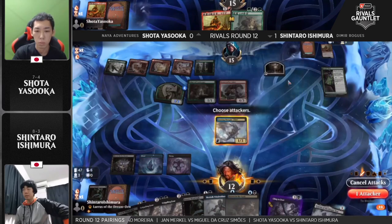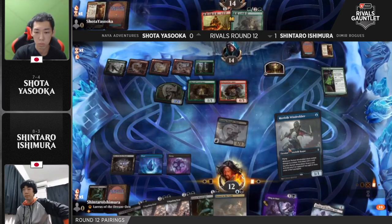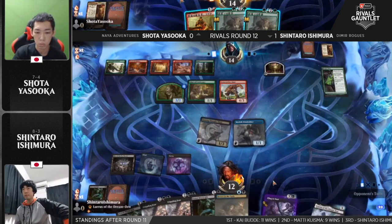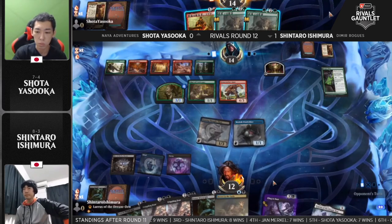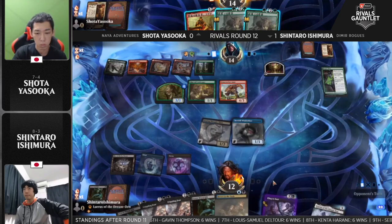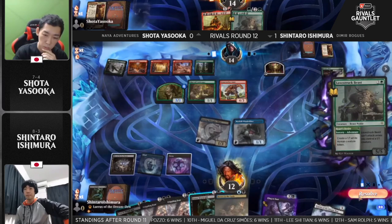And now Ishimura considering keeping back the 1/3 — goes for it. Mills two. Showdown of the Skulls hits the bin. Merfolk Windrobber joins the party but can't yet be sacrificed — only seven cards in the bin. The Power Word Kill will make it eight and then you can block and sacrifice. We'll probably see Ranger Class put a counter on either Bonecrusher Giant or the 3/3 Wolf, kill that with Power Word Kill, block the other, and sacrifice for two draws at land number four. Crippling Fear should still be on cleanup duty — and here's the Heart's Desire, more fuel for the Crippling Fear.